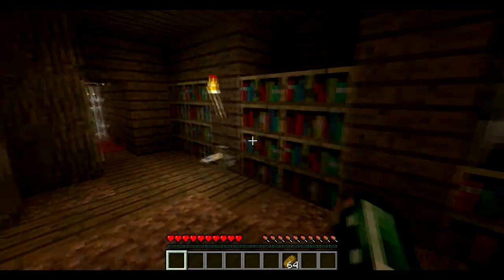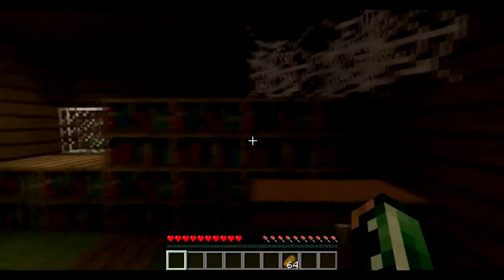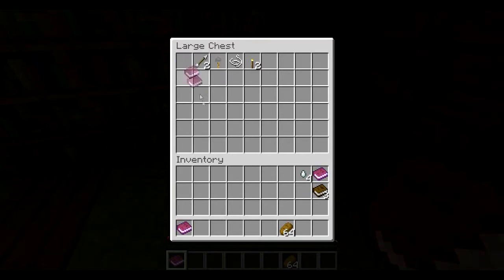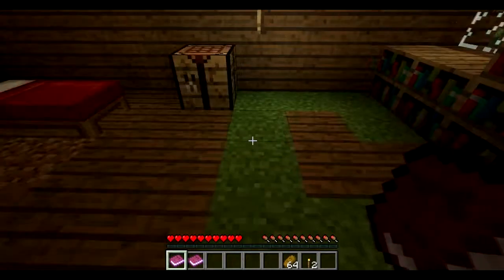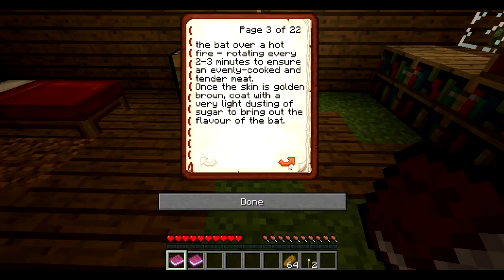Whoa. It's a dispenser. We found a bed. 'Cook a Bat 101' — Marvin's note. Some torches. '101 Ways to Cook a Bat, Written by Survival.' Spit roast — commonly used throughout the centuries. Spit roast is the simplest method of cooking your bat. First, be sure to clean and remove the hair off of your bat, including the wings, before mounting it on a stick. Once fully prepared, hold the bat over a hot fire rotating every two to three minutes to ensure that it's evenly cooked.